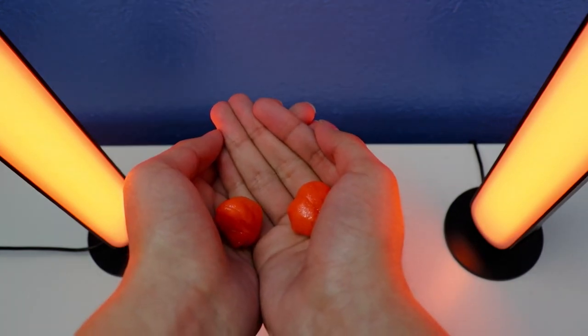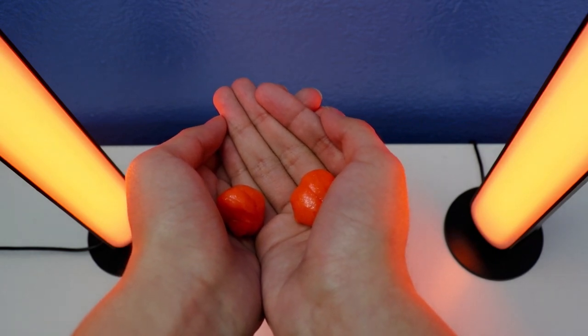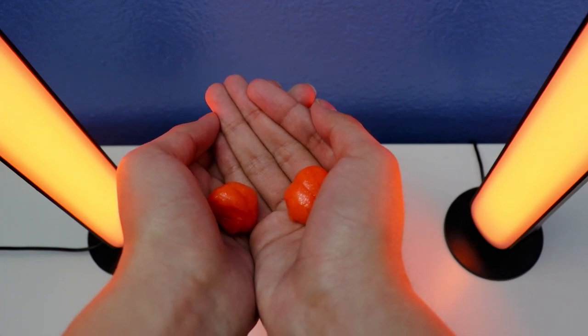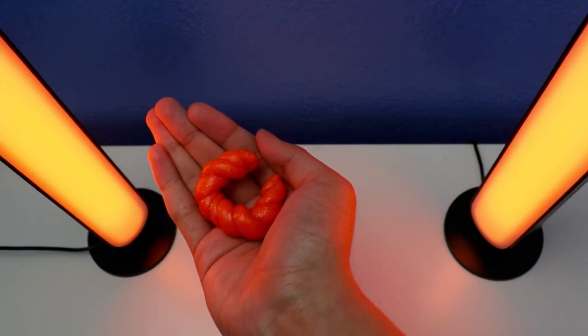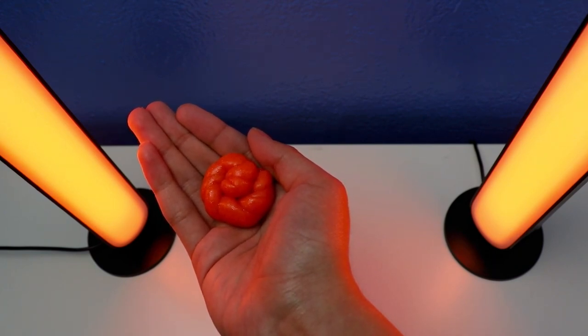Let me show you how to make a sculpt, step by step, with the crazy ears Think Putty mini jack-o-lantern. Step one: you're going to make a turd shape. Step two: you're going to roll it. Step three: you're going to twist it. Step four: you're going to make a swirl. That's it — this is how to sculpt with the Think Putty mini jack-o-lantern.